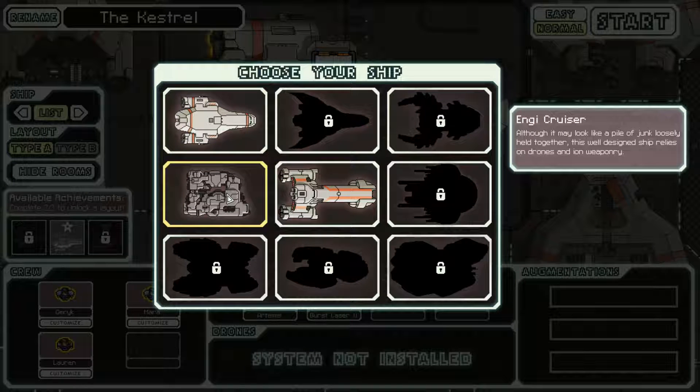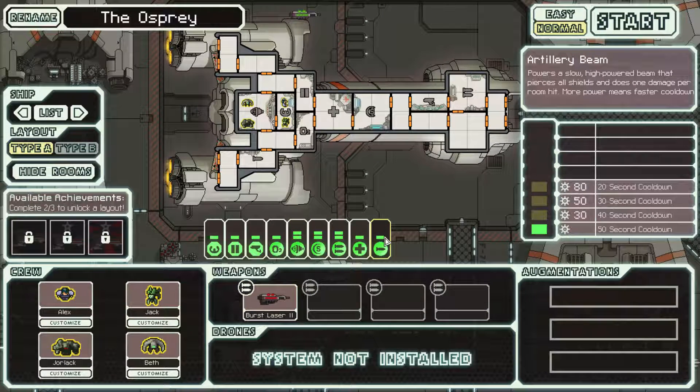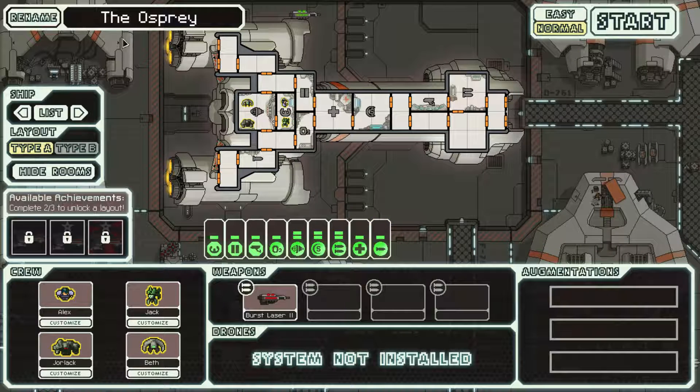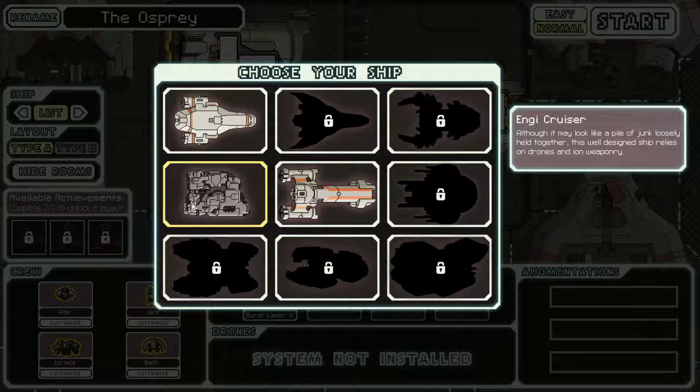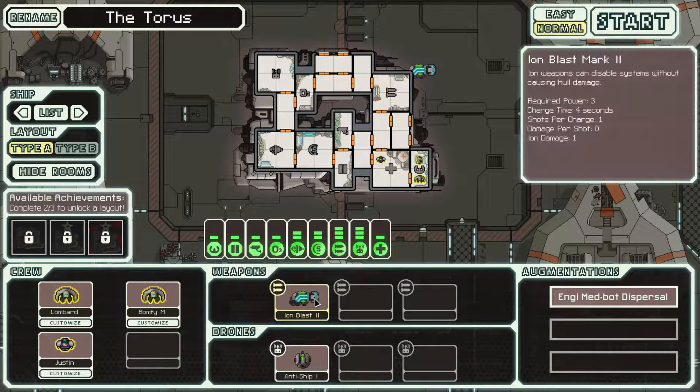I unlocked the NG Cruiser, and I also unlocked the Federation Cruiser. This ship features the latest in Federation technology — an advanced beam weapon. It's kind of cool because it's got this artillery beam. It powers a slow, high-power beam that pierces all shields and does one damage per room hit. More power means faster cooldown. This thing is pretty slick.